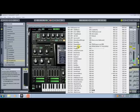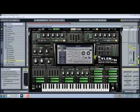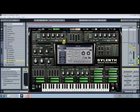Let's start by initializing the patch. Turn off re-trigger on all oscillators, part A and B. On oscillator one, we have a sawtooth wave with one voice.